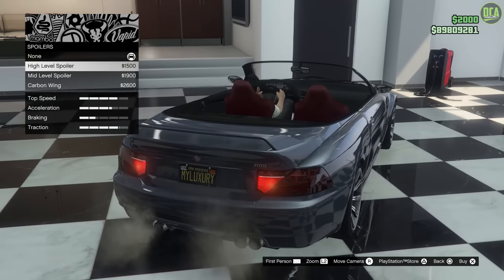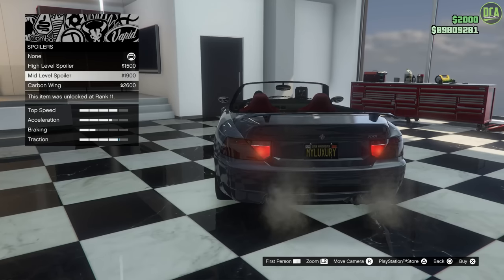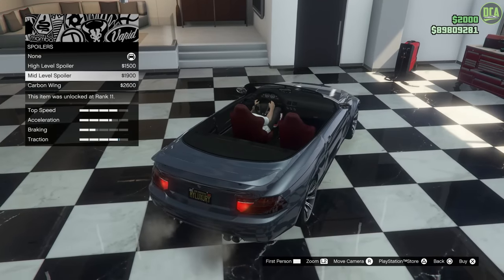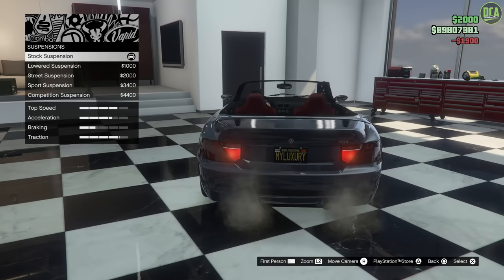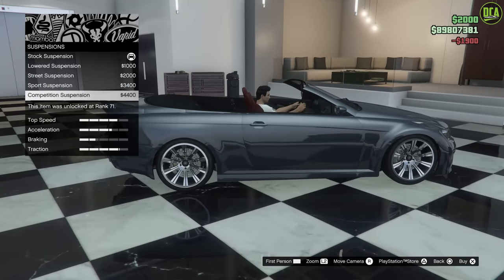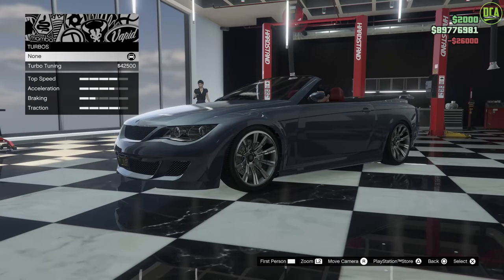Spoiler upgrades — so you got this one, this one, and that one. I think this one here, the mid-level, kind of goes with the lines of the car the best, so we'll go with that one. Suspension — yeah, I guess we'll lower it. Alright. Transmission. Turbo.